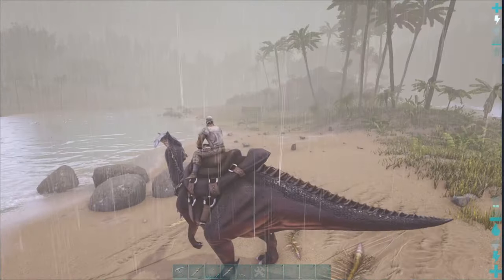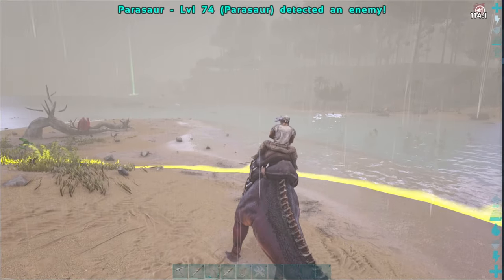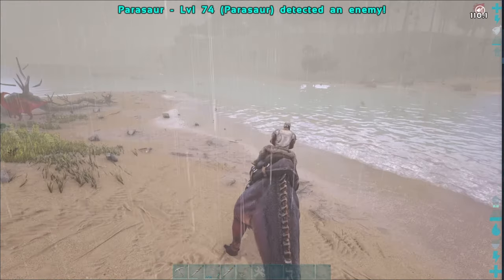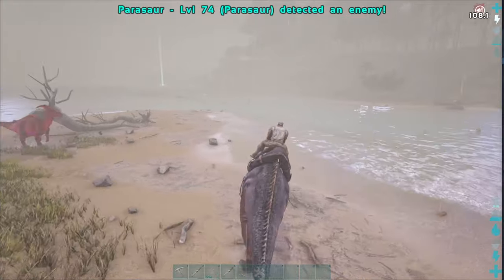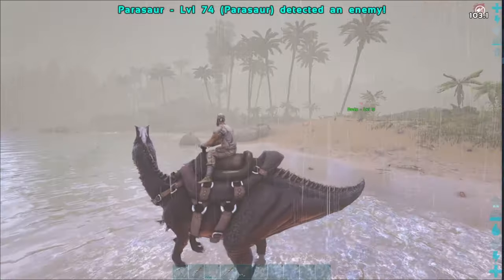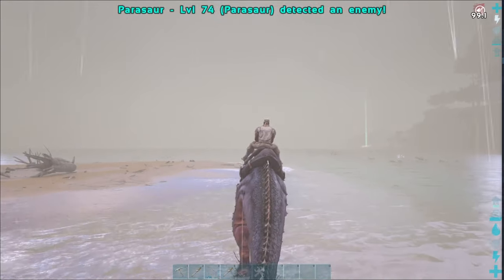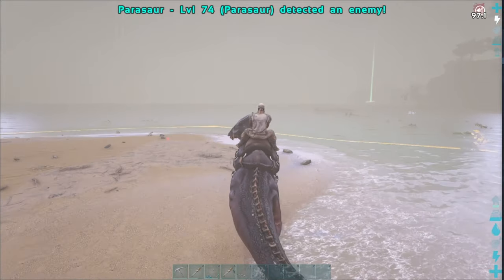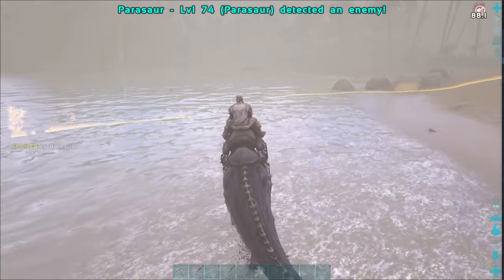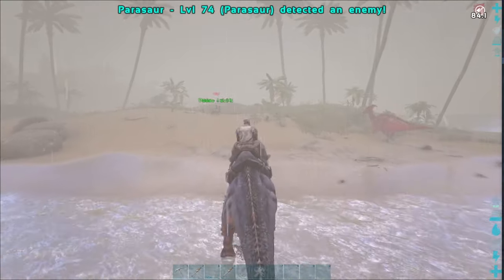It's got a left click which is just a normal attack — that's what you'll probably be using the most. It also has a right click which detects for enemies, and enemies will appear as a red dot. This is good if you're going through the wild for the first time and you're not sure if there's a raptor around the corner — you can keep spamming this every now and again and a red dot will appear if there's an enemy nearby. It will tell you if it's detected something. It's saying it's detected an enemy — there we go, over there. There's probably a piranha in the lake right now, and that's what it's detected, which is pretty cool.